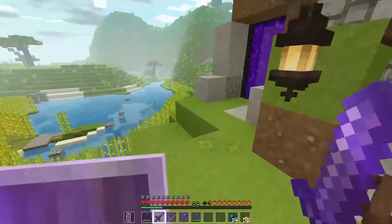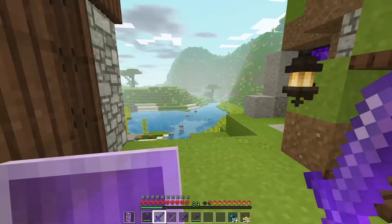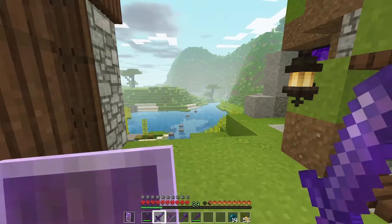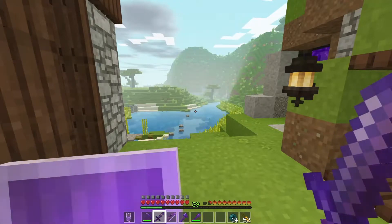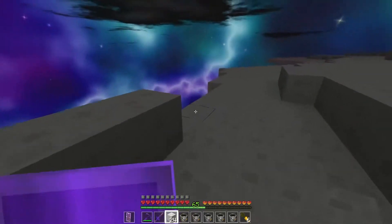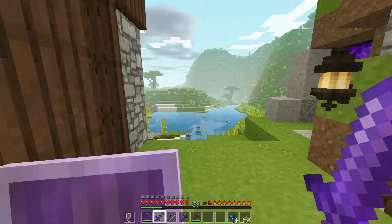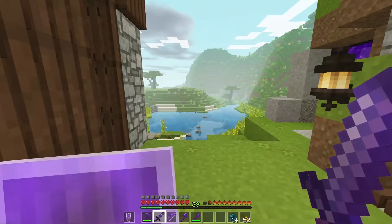Immediately after defeating the Ender Dragon, I figured we need a quick way in and out of the End, because I do want to construct Atlantis. I was going to flood the entire surface of the End with water, thereby preventing any Enderman from spawning except in the location I want — and then infinite Ender Pearls, great XP quantities. And then I started doing it. As you can see, it takes a long time, it didn't really work all that great, and I was worried I was going to fall off the whole time. So I abandoned that project.